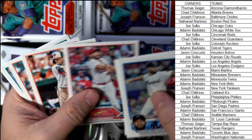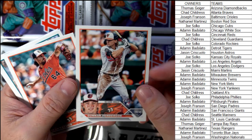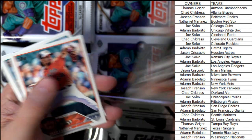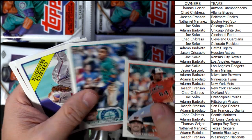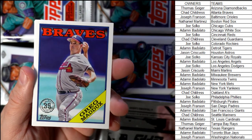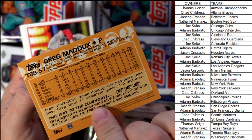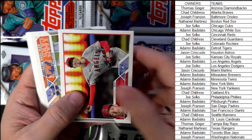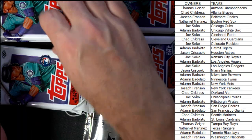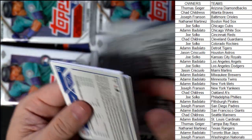Christopher Morrell. Goldschmidt. There's a Gunnar Henderson right there — nice Gunnar Henderson base rookie for the Orioles, Joseph F, coming out to you, man. That's what you want to see. The Gunner. The Greg Maddux stamp, Atlanta Braves, Chad C, coming out to you, man. And we still have not pulled one of those gold mirror image variations yet.